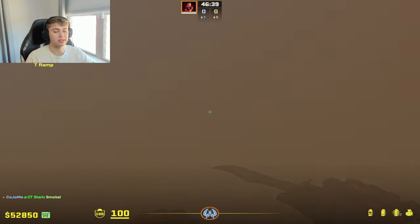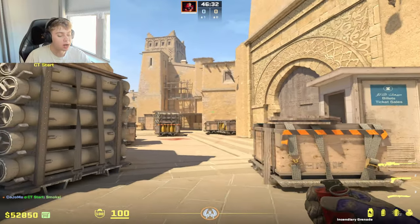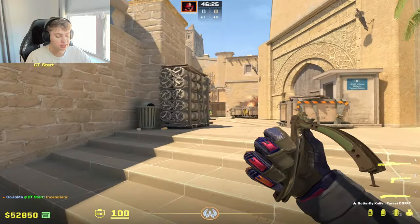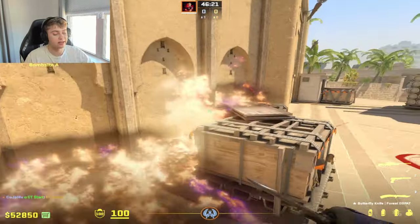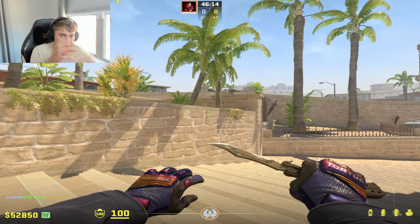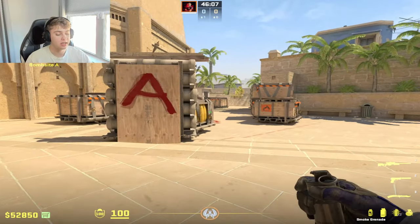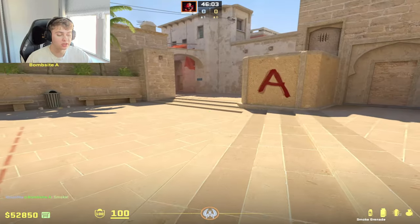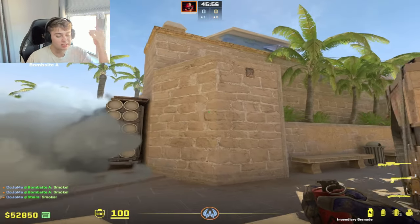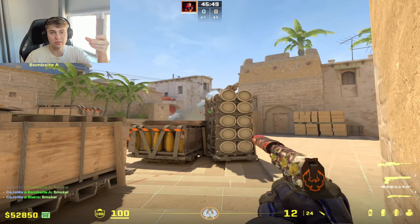That's one of the biggest things I see people doing wrong — not understanding the utility they have and how valuable it is. One molly can win you the whole round. Throw a molly at firebox — that kill wins the round because now you know nobody is firebox, nobody's default. You're using utility to clear angles and make the bomb site smaller. Some of my hardest rounds on T side were when the CTs gave the whole site and played a 5v5 retake, because we threw all our utility — CT, jungle, stairs — and the CTs are sitting back with so many mollies and HEs raining down from jungle.